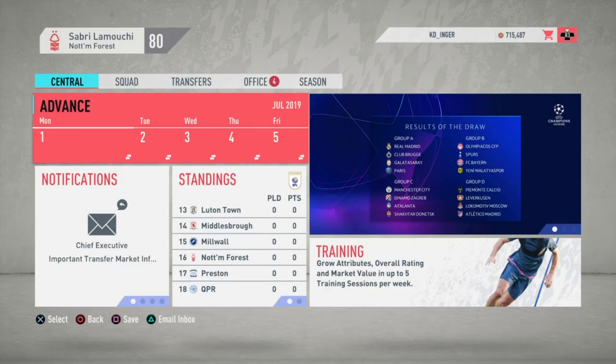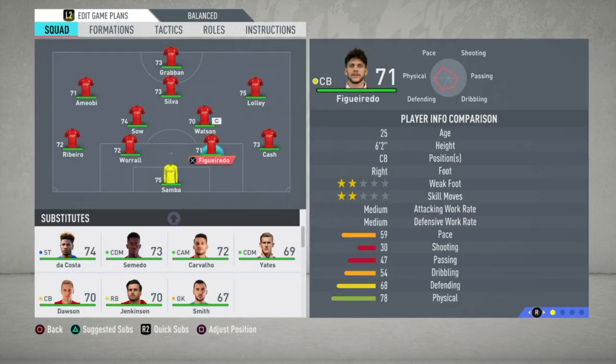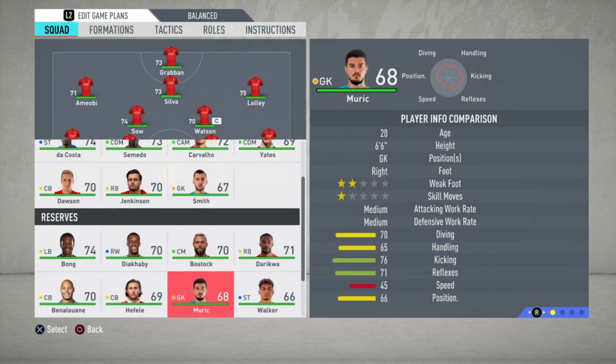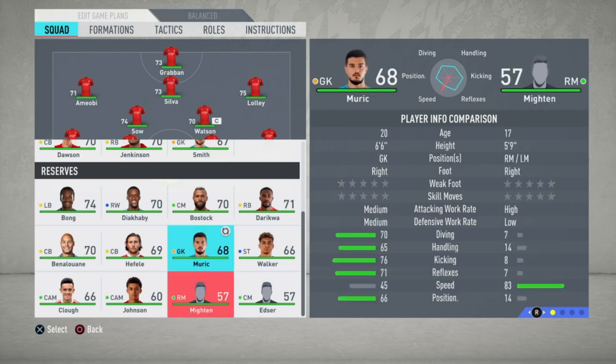Those are the two rules. Here is the career mode — top left you can see we have Sabri Limucci. Most of you watching will be Forest fans, so I don't really have to go through the squad too much, but just a quick recap — these are the players we have on offer this season. I do look at selling some of these players, sending them out on loan, buying players, and obviously developing the youth team with the rules.